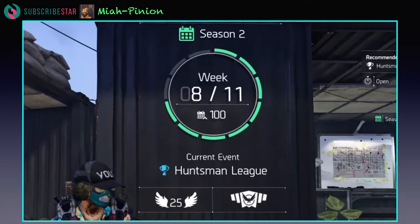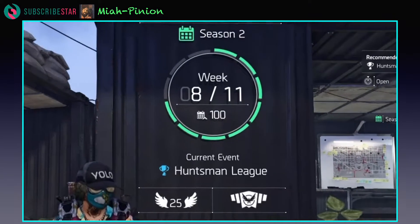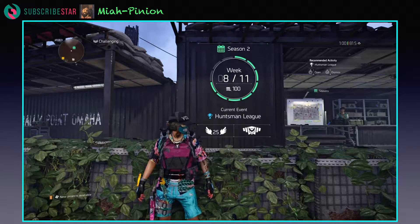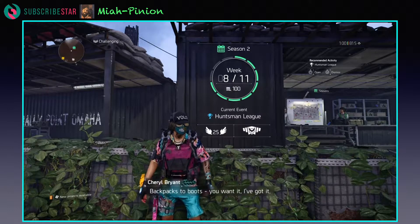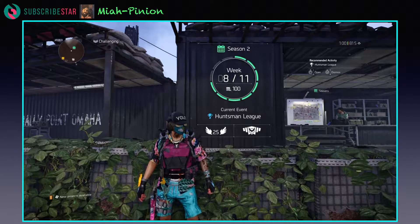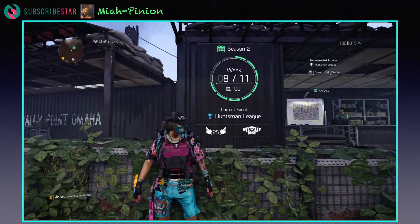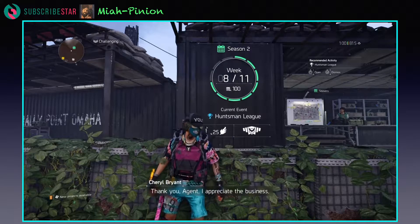It's about to begin week two of the Huntsman League. And like I always like to do, I like to figure out what is, in my opinion, the best combination and the best way of going about getting the different types of challenges done. So this week, one of them is weak point kills. I wanted to go ahead and show you the variation of a build that I already have that you guys may very well be familiar with, and how I have adapted that a little bit in order to get these kills.